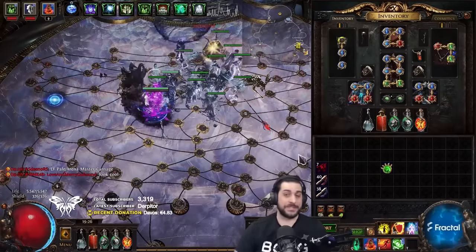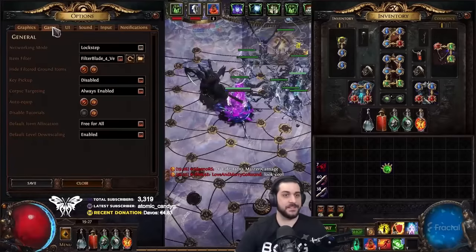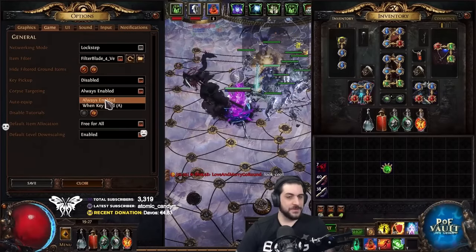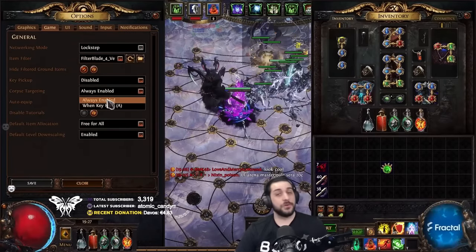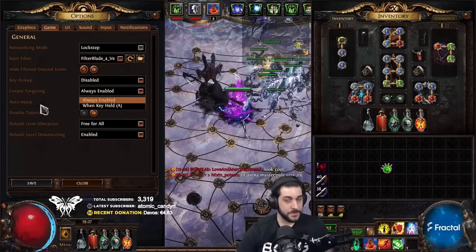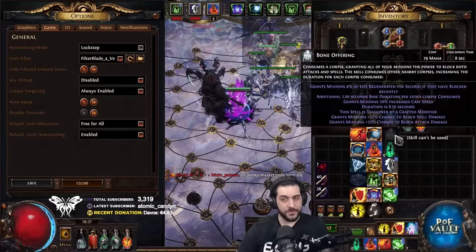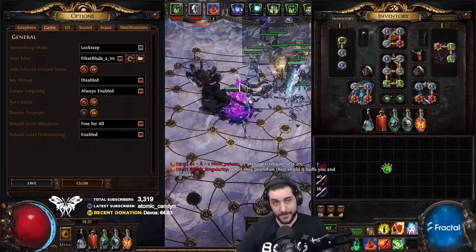So first things first, how do you target the corpses? You can hold down the A key, or go to Settings, then Game, and on the Corpse Targeting you can change this to Always Enabled, which means that you can always target a corpse if you have a corpse targeting ability, such as an Offering skill like Bone Offering or Flesh Offering, or in this case Raise Specters and Raise Zombies.